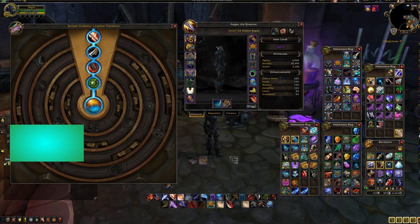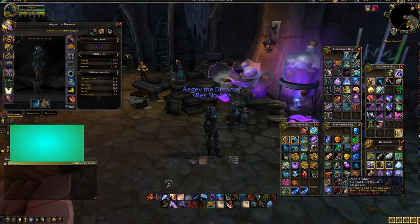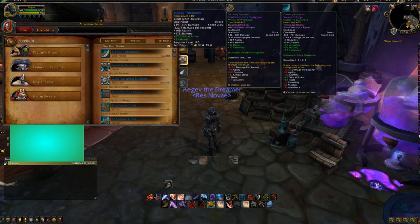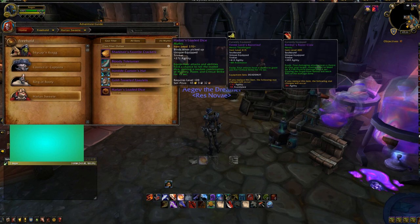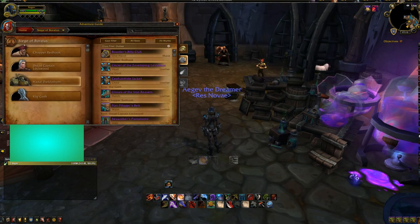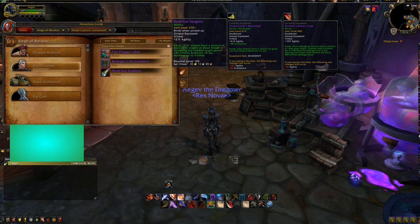Trinkets — you've probably heard this a lot. You want the Freehold trinket as high item level as possible — this is your best trinket for all single target fights. You really, really want that one. The combination you want is the crit trinket from Siege of Boralus and the dice from Freehold. I've done twenty Freeholds and still haven't gotten the dice, so there's RNG for you — it's really bad for me right now.